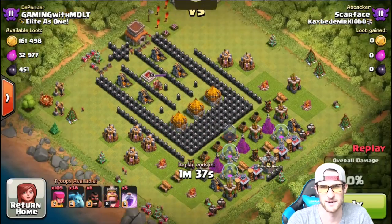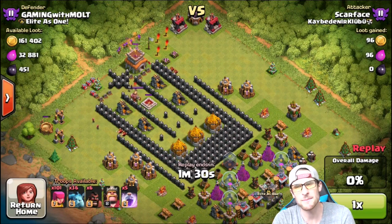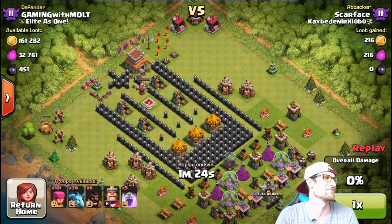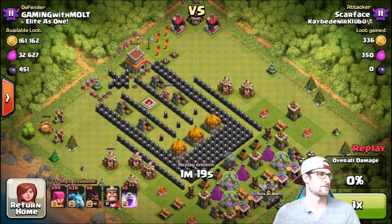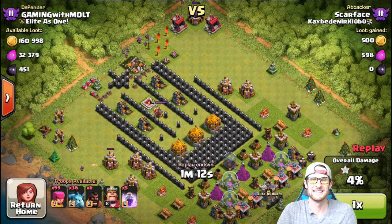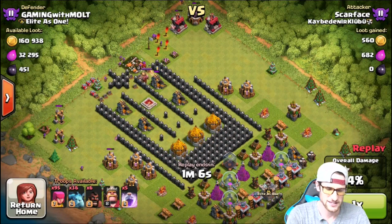We've got Mr. Scarface coming in — he's going to take out the Town Hall. What I want y'all to do is comment down below how you think I should get rid of my gold besides giving it to you, because I would love to give you all my gold. Comment down below — whether it's a base design, something funny, or just more trolling stuff — how you want to see me get rid of my gold.